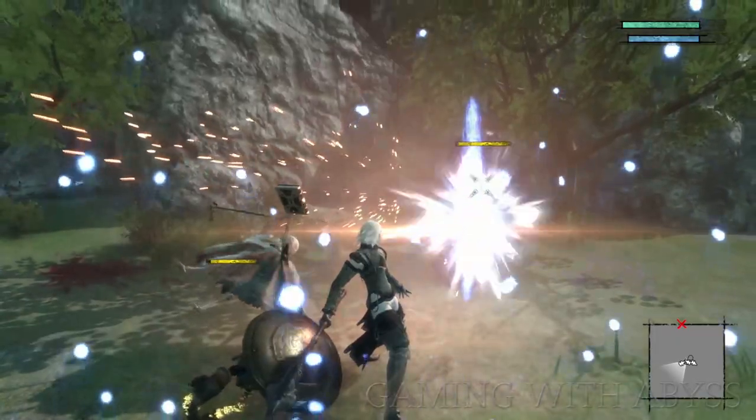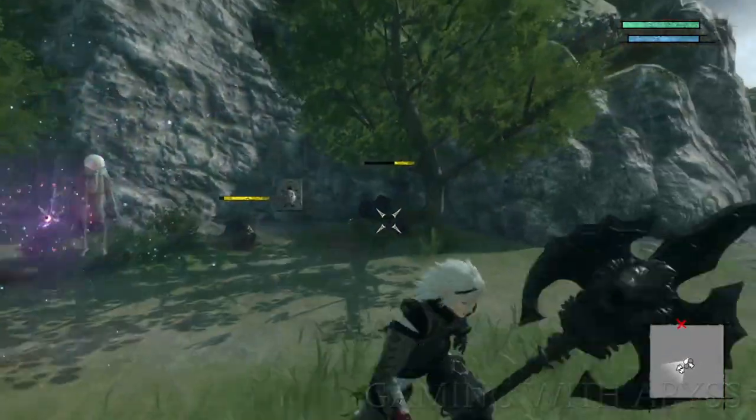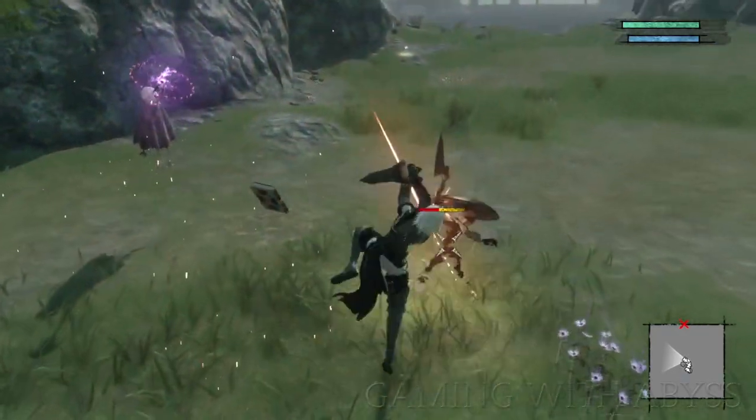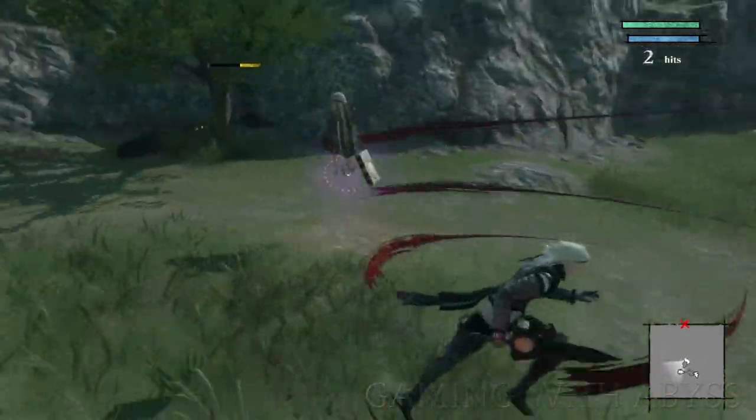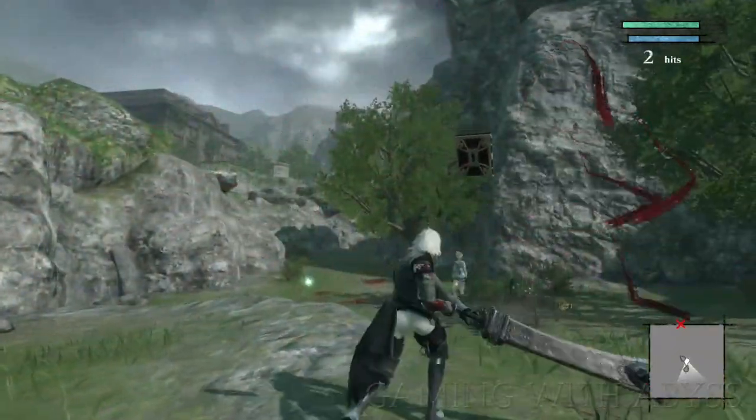Next up is deflecting. Time the block right before the enemy is going to attack. If you do this at the right moment, you'll see the enemy's weapon deflect. Then quickly counterattack and this will unleash a powerful move.